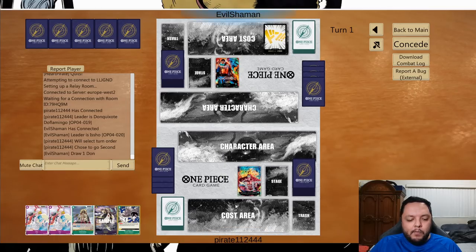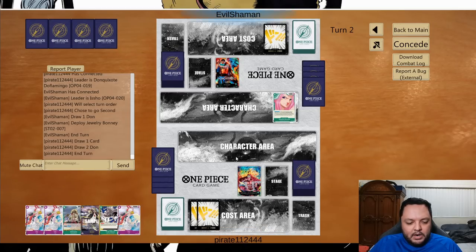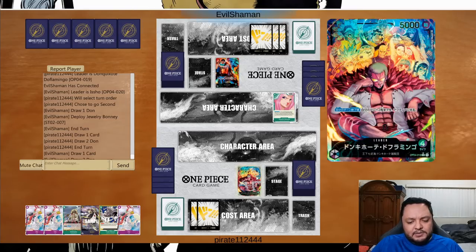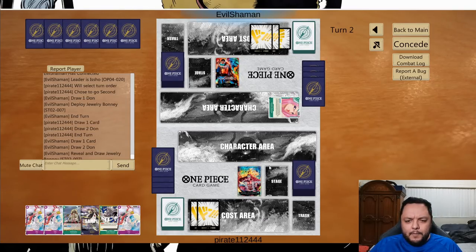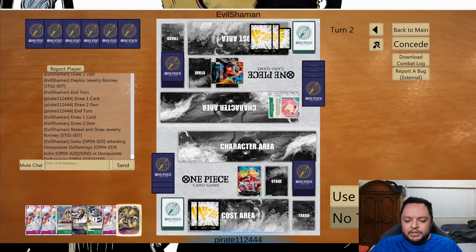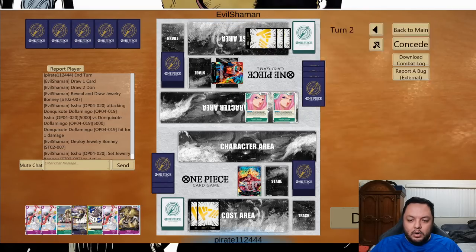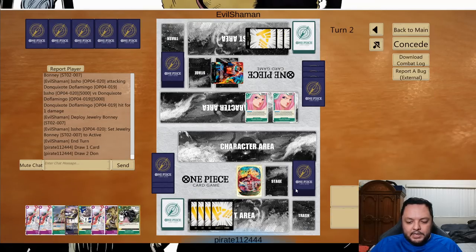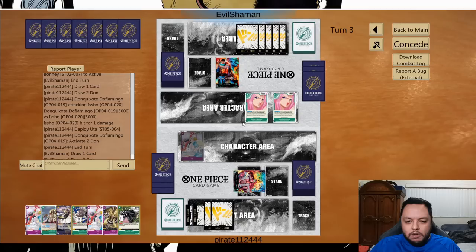Now we're going to play versus Isho I think. Our hand is actually good so I'm going to keep it. We're going to go second because we want to take second from them — that's the only reason I went second. I think this deck is probably a going-first deck but it doesn't really matter. He uses Bunny to get something — I'll take the first damage, no need to counter. He just uses the leader to do that, oh that's very cute.